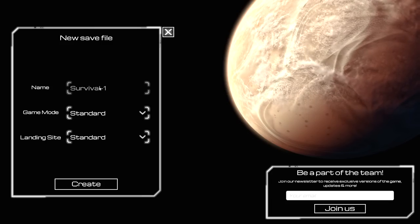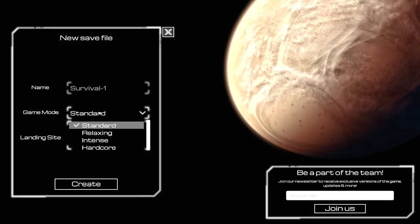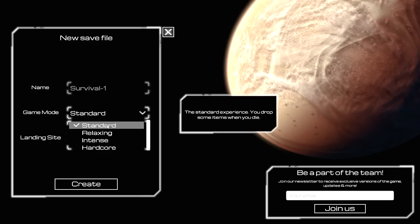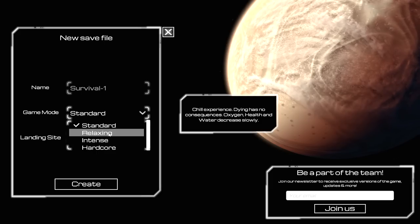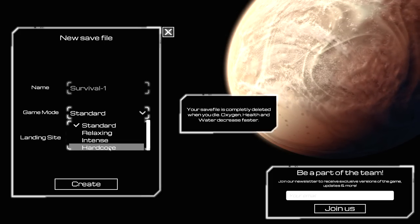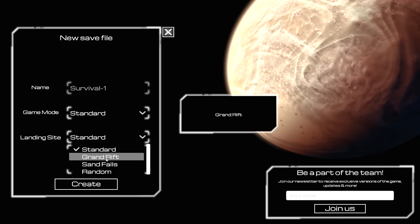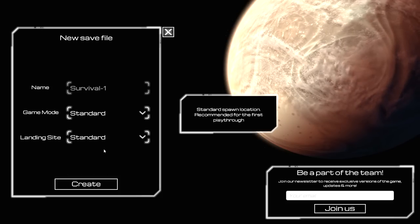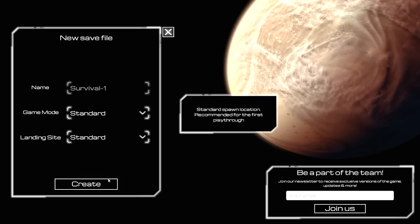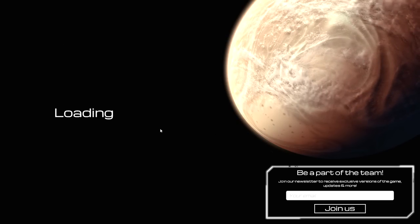New game. It looks like we have Survival One, and it doesn't appear you can rename the profile. The game modes are Standard — you drop items when you die; Relaxing — no consequence to death; Intense — every item in your inventory is destroyed when you die and oxygen, health, and water go down faster; and Hardcore. We'll leave it on Standard. For our landing site, there are different spawn locations. I think this game has a static map like Subnautica where you're supposed to explore and find things as you go. Let's launch straight in.